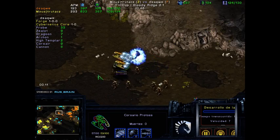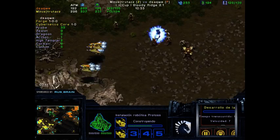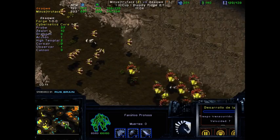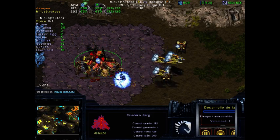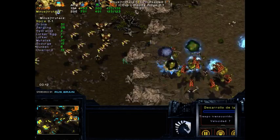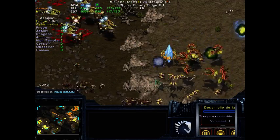If the Mutalisks die because of the Scourges, trutacz's army becomes a lot smaller. He still has some Lurkers, but the ops is already coming out. This is actually looking pretty well for dsaqwe so far, but he does need to take a third like yesterday. Without the third it's still going to be kind of even, even if he kills this base — which he looks like he's going to do. It seems like trutacz is preparing a heavy counter into the natural with Zerglings, Mutalisks, and Lurkers.